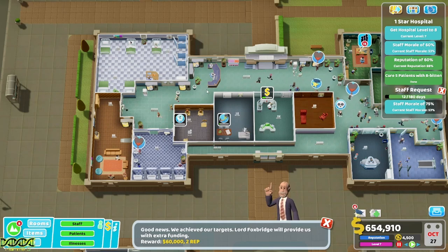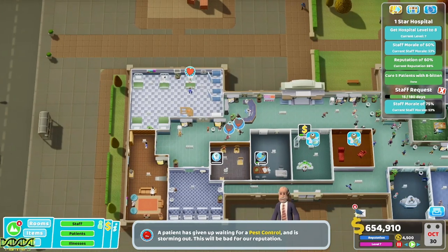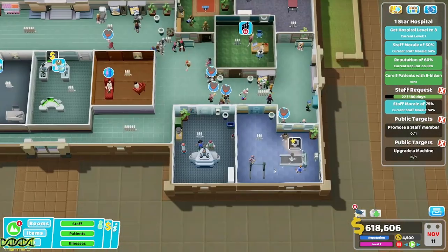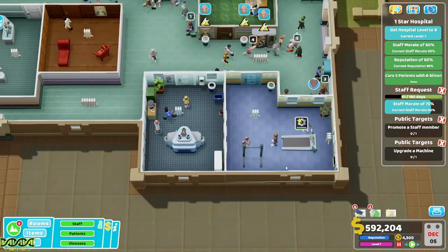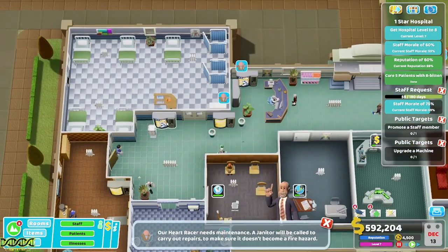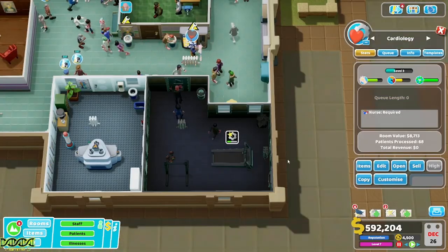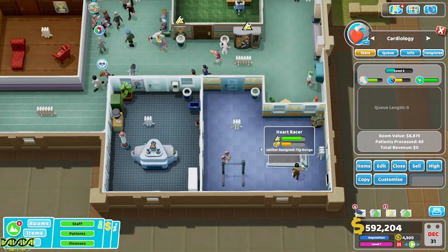Level eight hospital, promote a staff member — easy, that will happen once they finish training. Upgrade a machine — boom! Get off the heart monitor, I need to fix it. We are so close to getting this done. I'm closing cardiology — get out of here, fix the machine right now, then I'll reopen it.